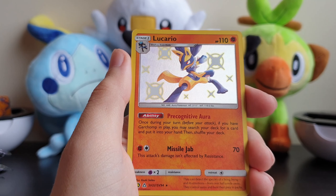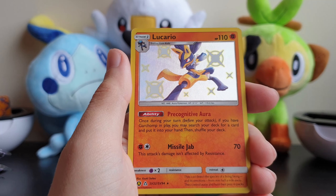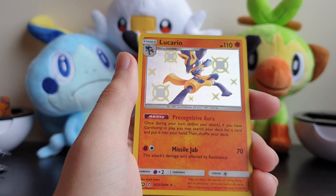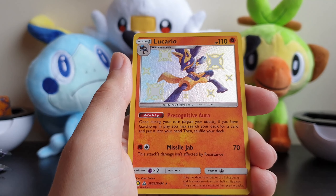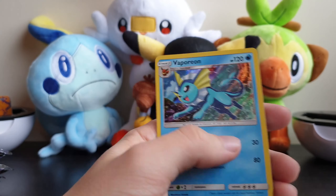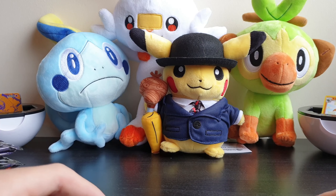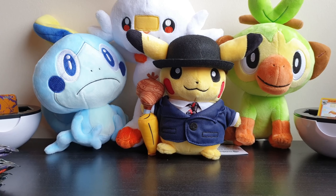Oh, there's a shiny Lucario - not the GX one I got, but that still looks nice. Dude, the yellow on it looks so much better than in-game. Looks more like a darker yellow than just a lighter yellow, from what I'm remembering. And then we've got a Vaporeon. Nice. I feel like I've got so many holo Vaporeons. So many.